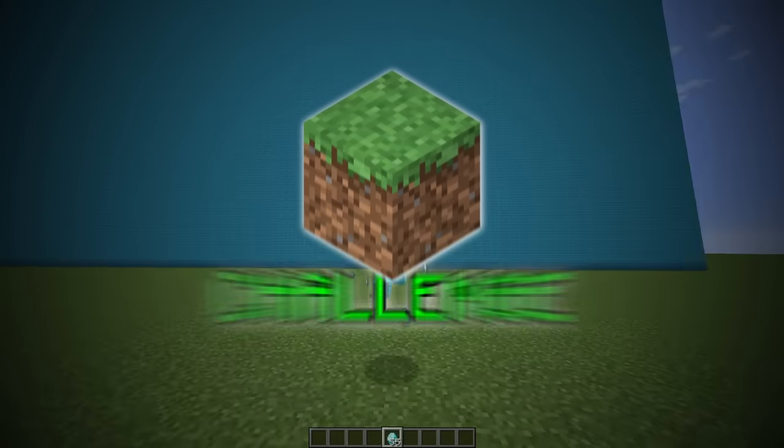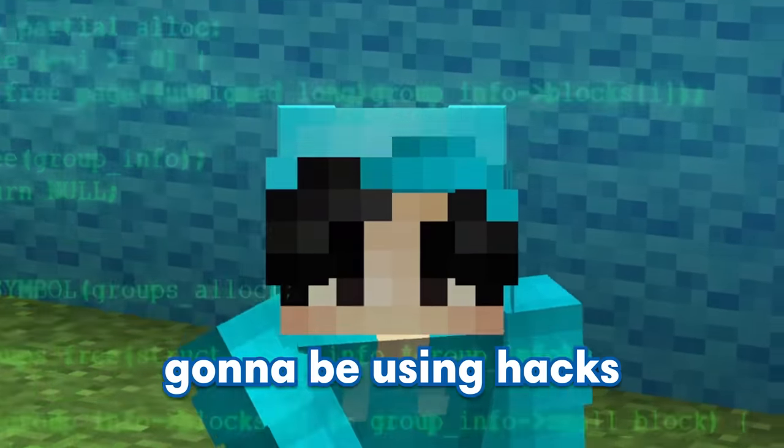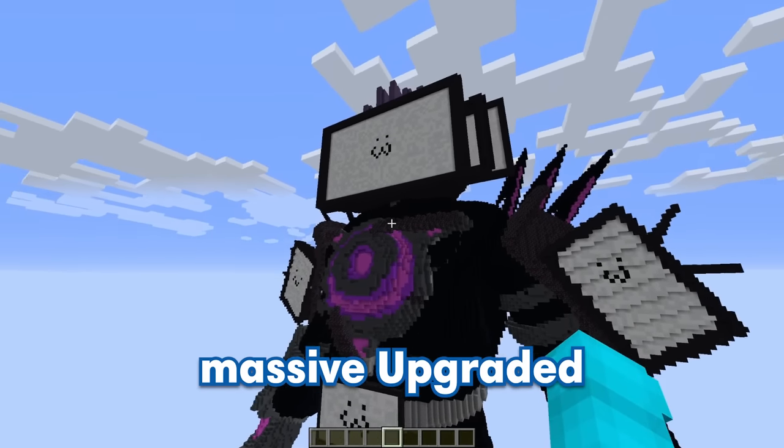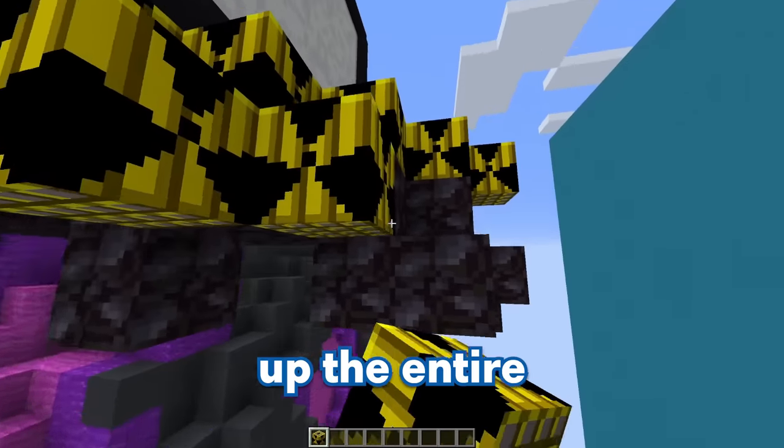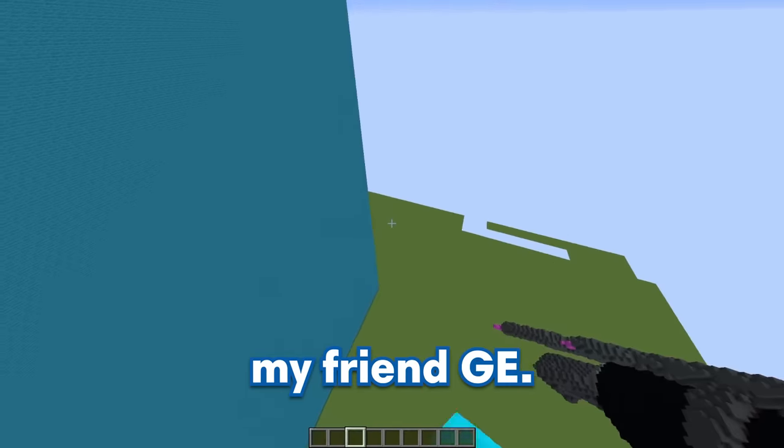Today we're doing an Upgraded Titan TV Man Build Challenge, but I'm secretly going to be using hacks to troll my friend. Using the command slash slash paste, I can instantly spawn in this massive Upgraded Titan TV Man. Little does my friend know, I'm going to be filling up the entire thing with traps to prank him. But now let's go check out my friend GE.